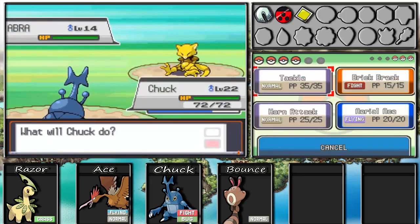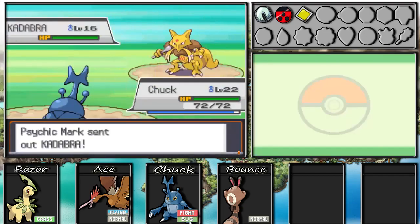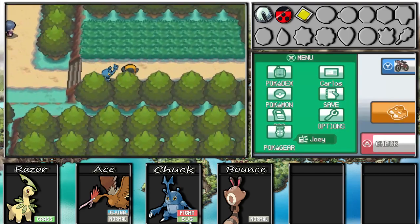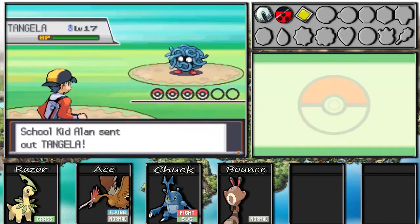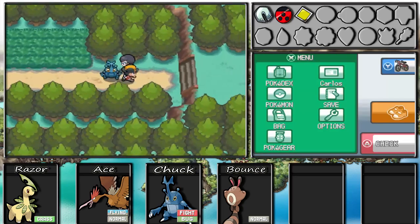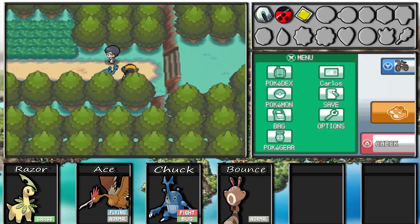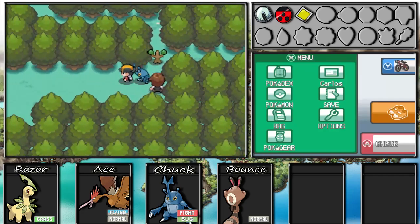There's a psychic type trainer - Brick Break that. Also, you can find a Kadabra in the National Park area if you don't want to train an Abra all the way to level 16 to evolve it. Further on, there are certain trainers in the game - one before Goldenrod City, this one, and one later - who will call you if they find a stone or item on the ground and then you can come pick it up.